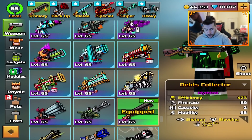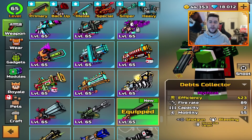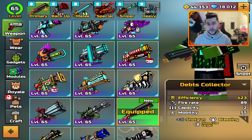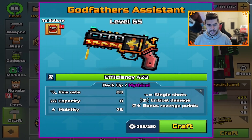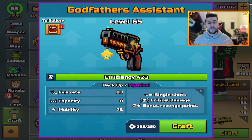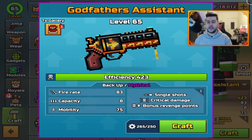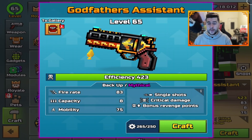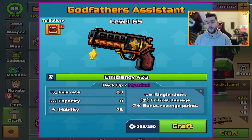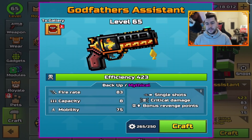If you missed my previous video, I'll continue using that weapon today as well, but we have a different weapon we're mainly focusing on. That weapon goes by the name of Godfather's Assistant. For me it's level 65, efficiency 4-2-3, backup, mythical, single shots, critical damage, bonus revenge points, with a fire rate of 83, a capacity of 8 bullets until reload, and a mobility of 75.